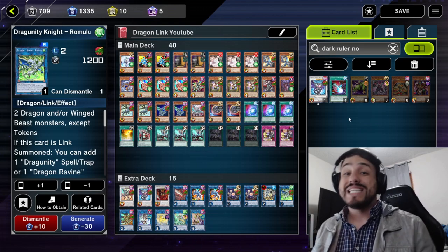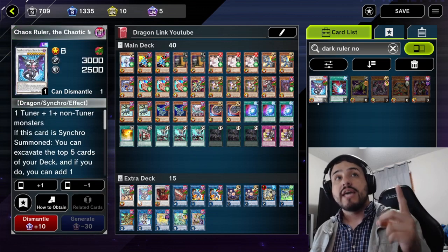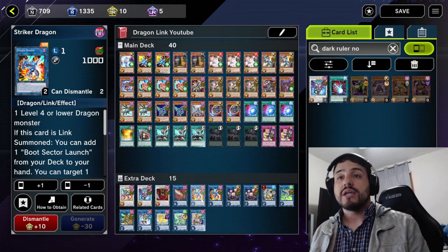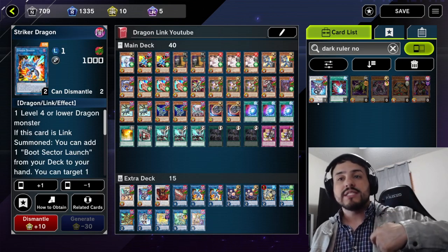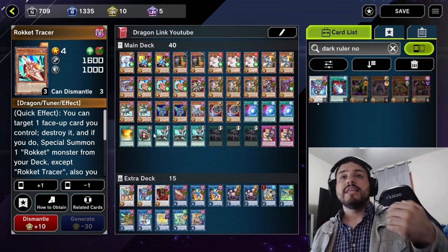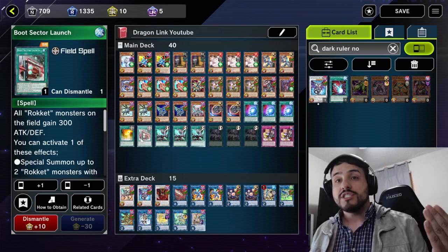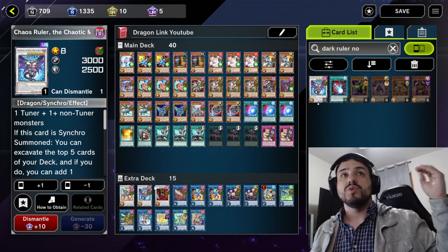For tip number nine: keep in mind that Tracer or Quick Launch is our one-card Chaos Ruler. You Normal Summon or Special Summon Tracer — either with Quick Launch or just by Normal Summoning — then you link that off for Striker Dragon. Striker Dragon searches Boot Sector Launch. Then you activate Striker Dragon's effect, target itself and the Tracer in the graveyard, pop Striker Dragon. Then you activate Boot Sector Launch's effect to Special Summon out the Rocket Tracer you had in your hand. Rocket Tracer targets the Boot Sector Launch, pops it, Special Summons Recharger. So now you have a level 4 Tuner and a level 4 non-Tuner, and you're able to go into Chaos Ruler. So Tracer and Quick Launch are one-card Chaos Rulers.